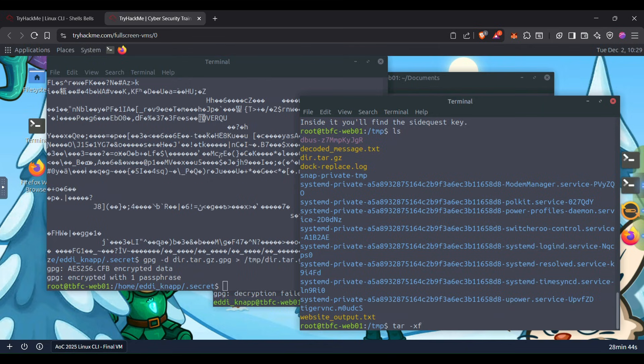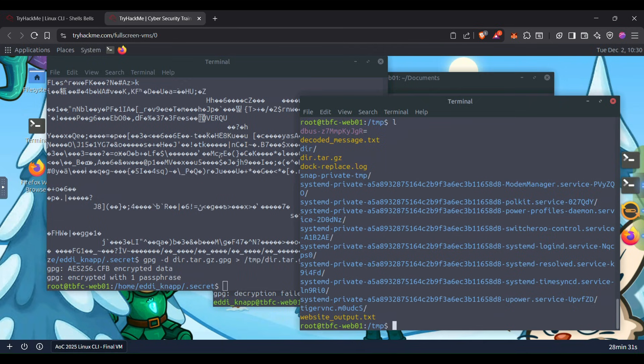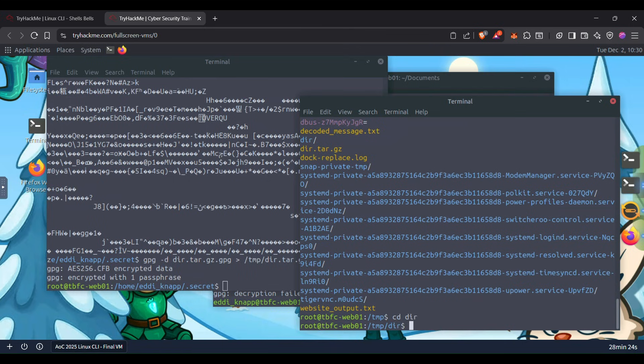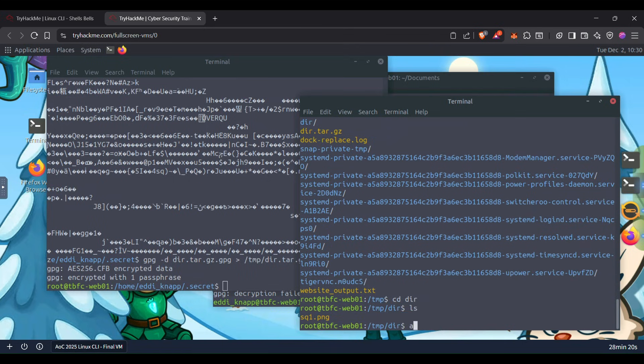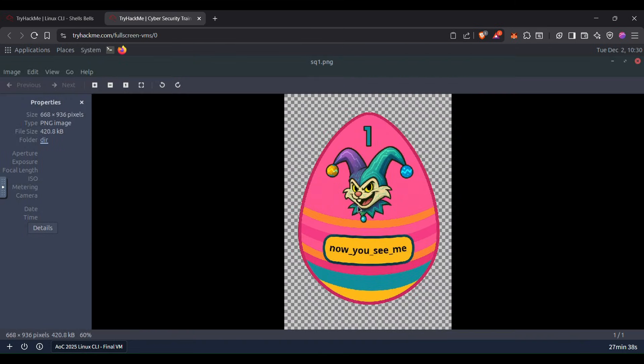Now we have to extract it. Using tar with the xf flag — x is to extract, f is the file name — and the file name is day.tar.gz. We got a directory. And we got a flag: sp1.png — it's the Easter egg flag. That's the final answer — we have solved it! Congratulations. If future me is watching, I hope this helps you remember how you solved this. Thanks for sticking around — see you next time, bye bye.